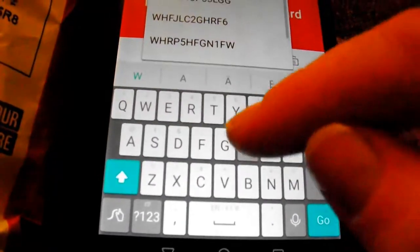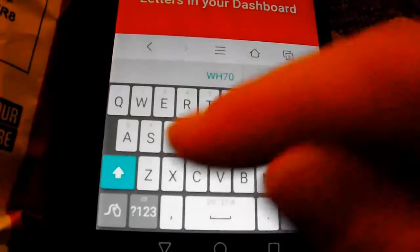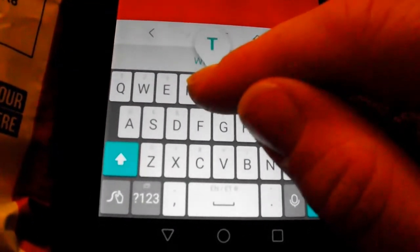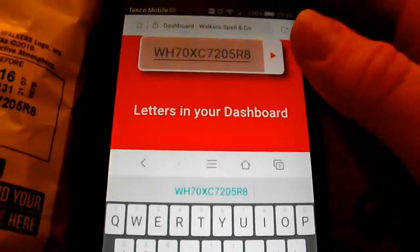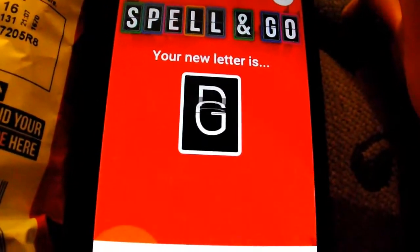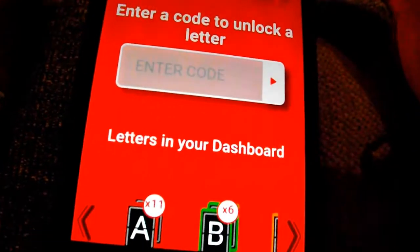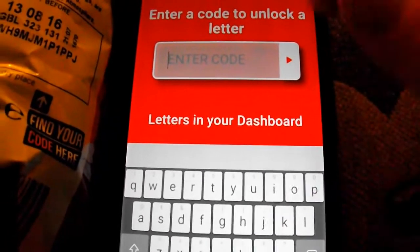Fingers crossed! The holidays to be won are for four people - four-star holidays with flights and accommodation, but no spending money, so spending money needs to be made up on your own, which I don't mind. Okay, first letter today is T - so not one of the letters I need: K, C, and D. Not T.